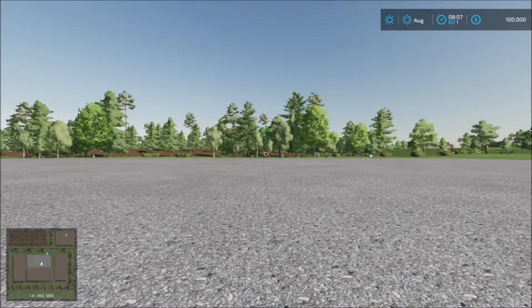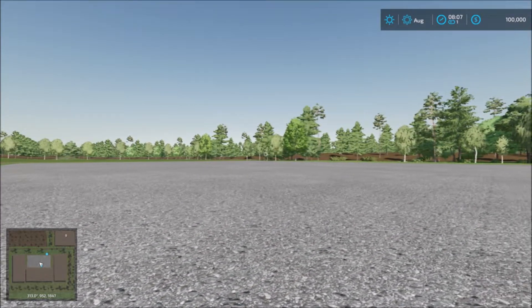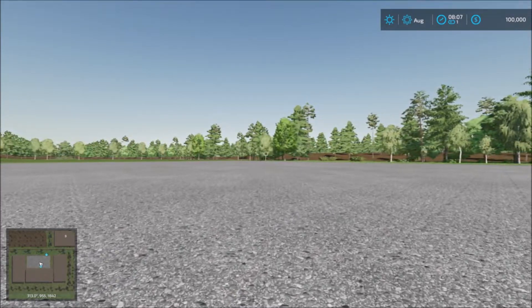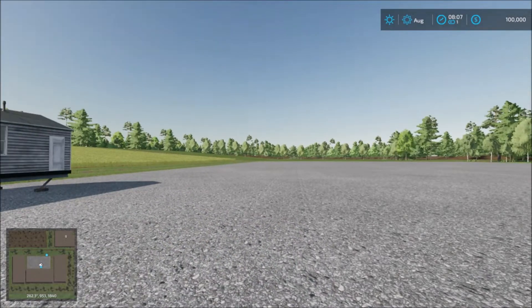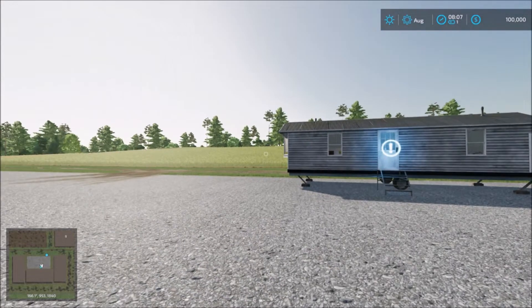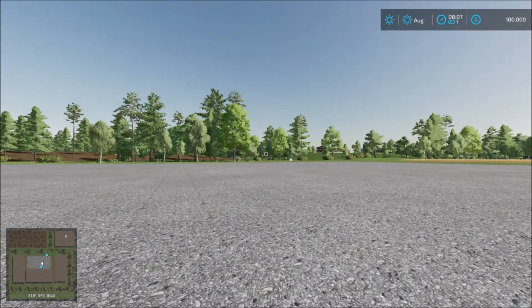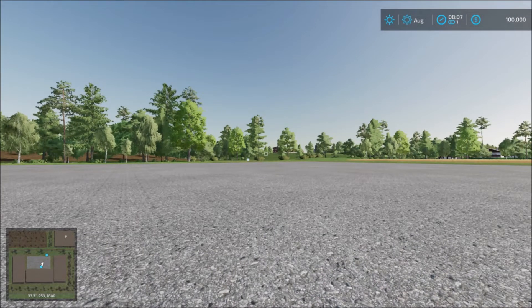We start off at the main yard here. You have to customize the map of the farm yard where you want it to be. So you just get the caravan there, the trailer park, house there, and then you have the open landscape. Down the road there is a water fountain that you can fill up water from.